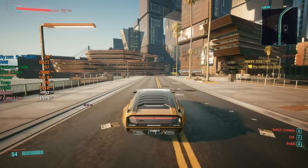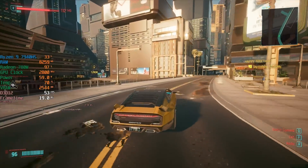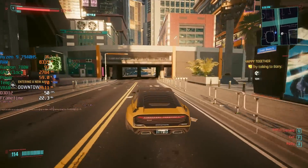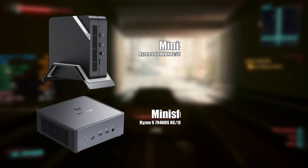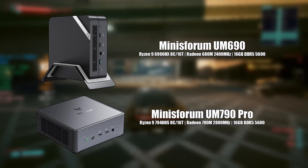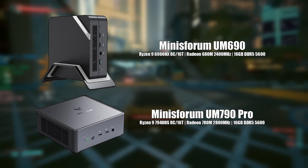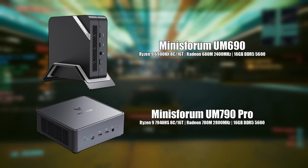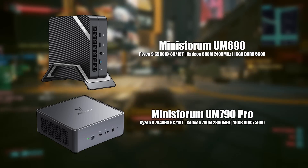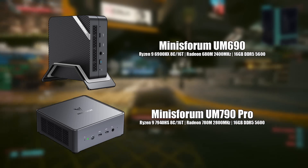Hello everyone and welcome to another video. Today we're comparing the new top tier Radeon 780M integrated graphics to the older 680M graphics, as a brief follow-up to the previous video. The systems I'm using are the Minisforum UM690 and the 790 Pro. Both have 8-core 16-thread Ryzen 9 CPUs, but we can't use the same processor for comparisons since the newer one has the newer graphics built in. I have installed the same 16GB of 5600MHz DDR5 in both PCs.